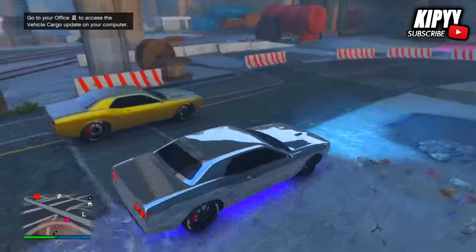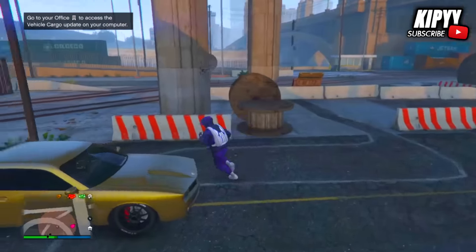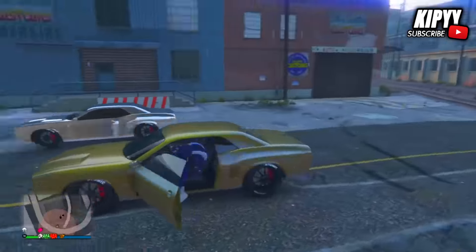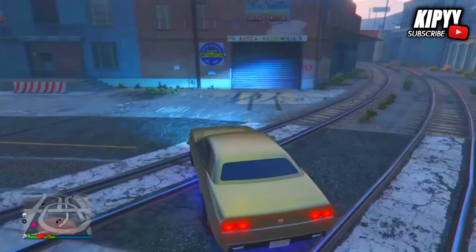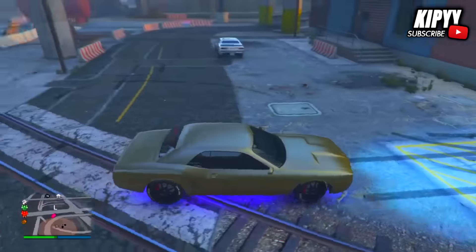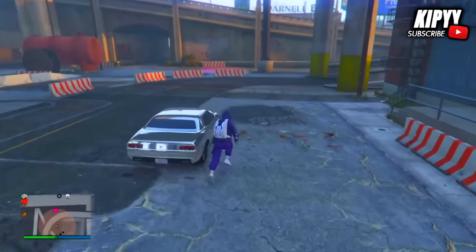Now if there isn't a duplicate, you just want to drive back into LS Customs and repeat the steps. Then you just want to get into the duplicate and after getting into the duplicate, you can sell it, put a tracker on it, or just keep repeating the steps and get a whole bunch of duplicates. Make sure to have a friend so you can watch out for the duplicates while you're duplicating cars.